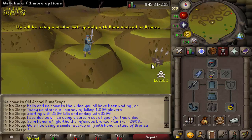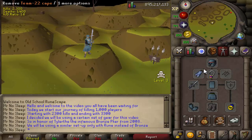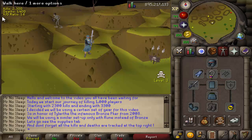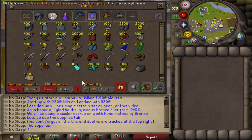All of this was being tracked at the top left of every single world that I was in when I was PKing, so it was really easy to keep track of my progress. For the gear and supplies for making this video, I did invest just about 700 million in all of the gear - the weapons, food, runes, all the potions - and that is what you're seeing on screen now.